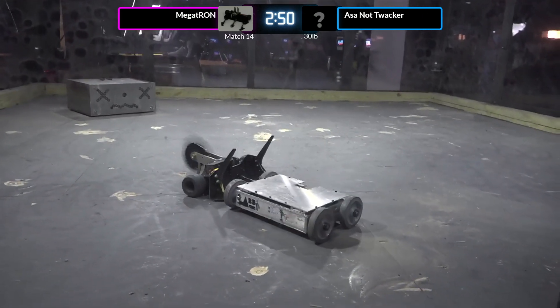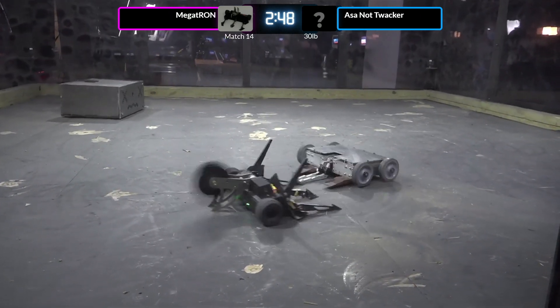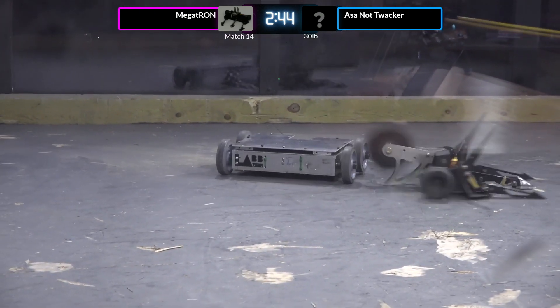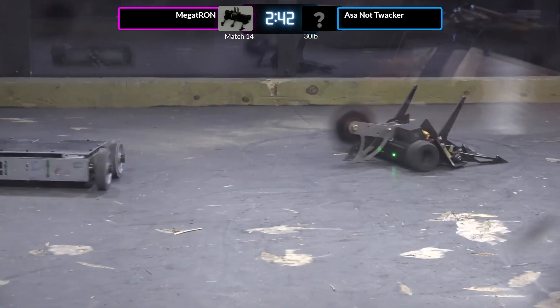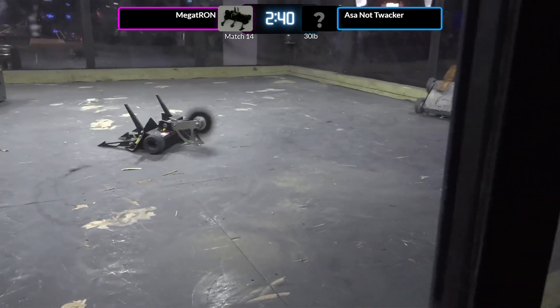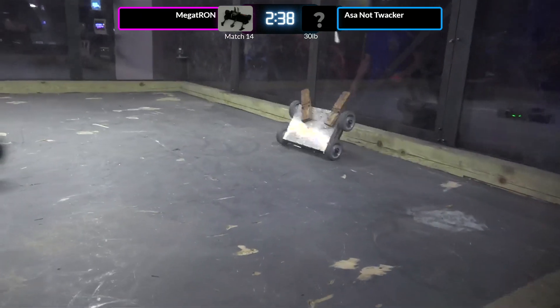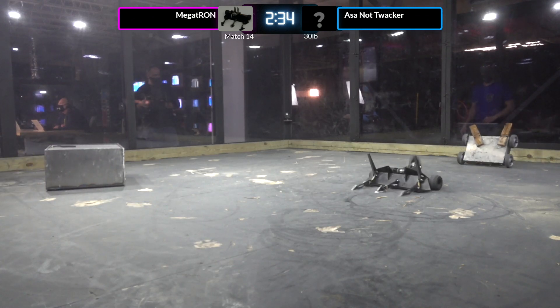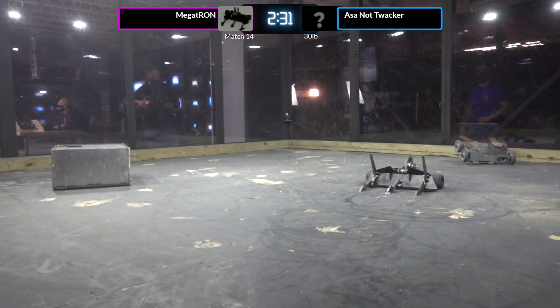Asinata Thwacker trying to get in and get a lift. But Megatron getting around to the side, lining up their shots, and look at that — taking their spinner to the Colson wheels, doing a little pop-up, knocking Asinata Thwacker to the side. Those doorstoppers kind of flailing on the front of Asinata Thwacker.